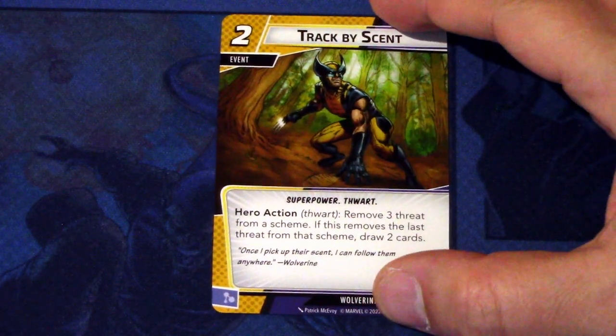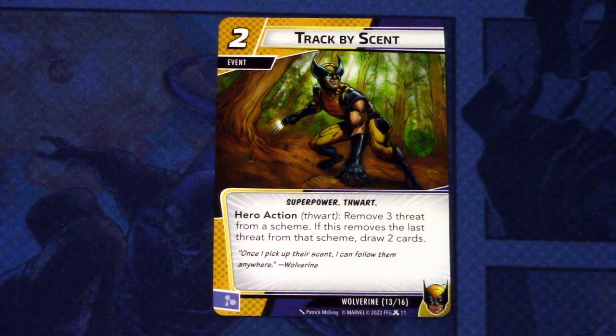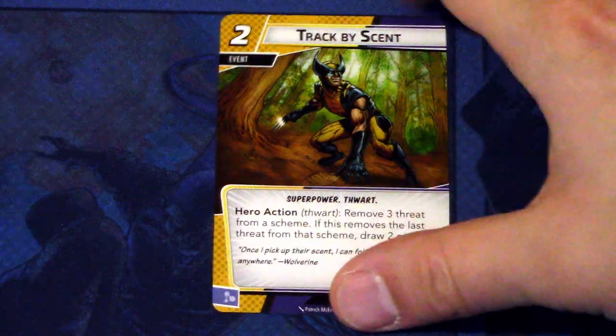Then we have Track by Scent - two copies of this. It is a two-cost event, superpower traded. Hero action thwart: remove three threats from a scheme. If this removes the last threat from that scheme, draw two cards. And this can be committed as a mental resource. So if you are able to get the last threat off of a scheme, this pays for itself by drawing two cards. An interesting one.